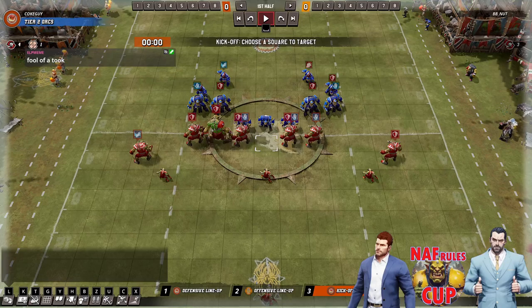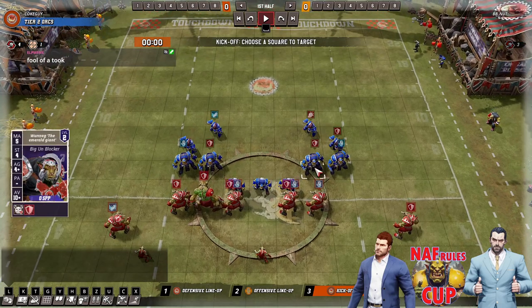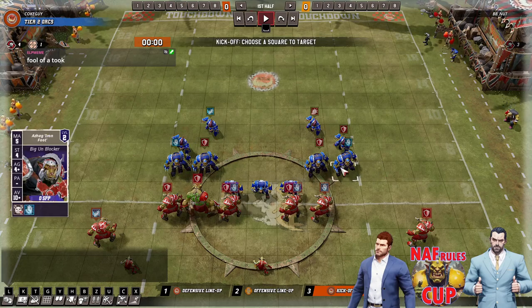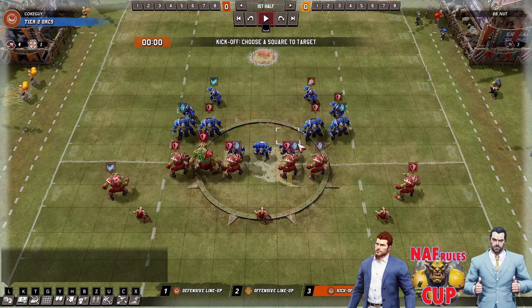Hello everybody, welcome to the final second round match of the NAF Rules Cup. We've got Corkguy with Normal Orcs here. This is a pretty usual selection of skills: a couple of block, couple of guard, mighty blow, tackle, three guard. This is pretty normal for people to take a smattering of different things.